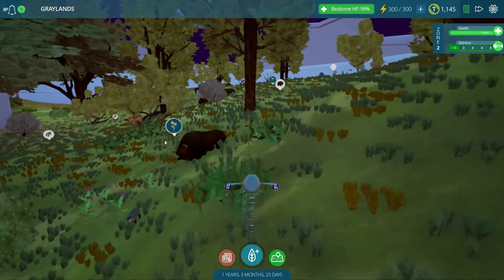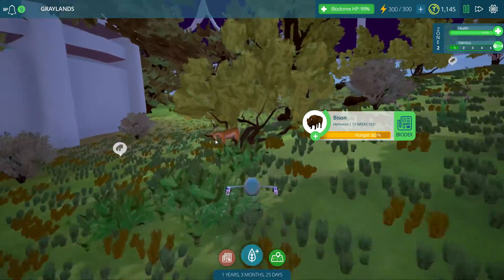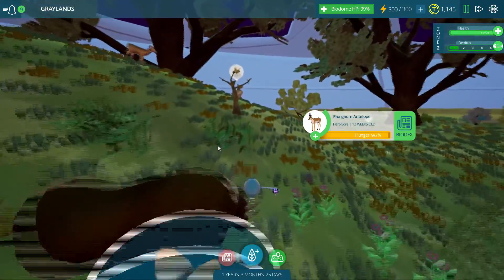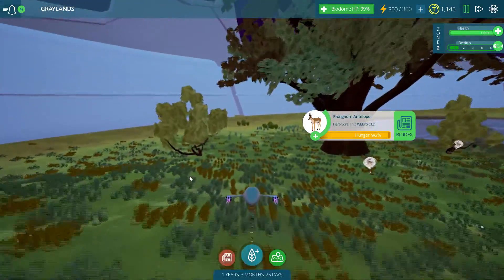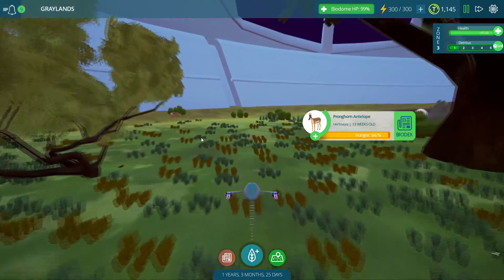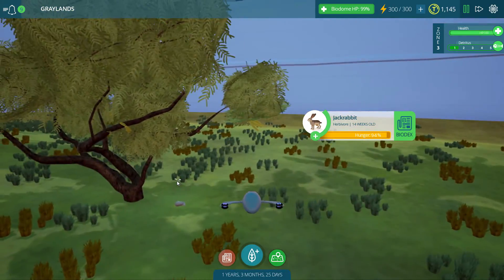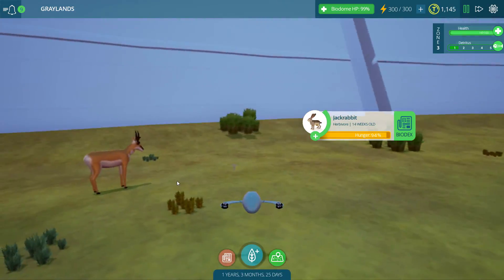And we've got quite a bit going on here. Holy cow, there is a bison taking a sleep, and then a pronghorn antelope as well. There's plenty going on here and everything is in full bloom. Look at all of the plant life that has just sprouted all over the ground. What is this little creature? The jackrabbit is having a little nap — I think he's running in his sleep or something.